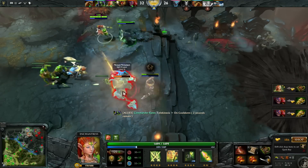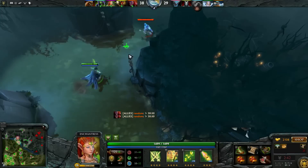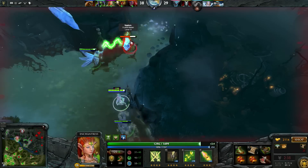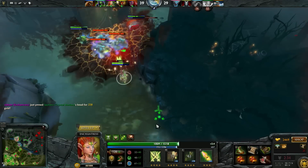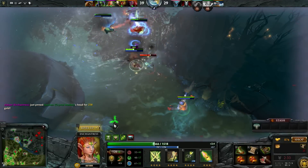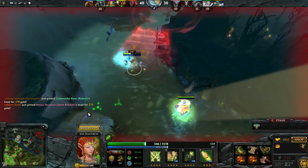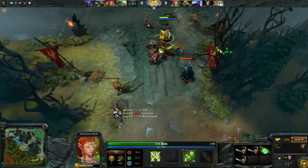When I started playing Enchantress, I would rush an Aghanims, but that item really doesn't do that much for her. It just increases her range a bit and gives some nice stats. The problem with the range is that you really can't punish people if they get close to you, and it can be quite hard to get away from them and then deal a lot of damage with your Impetus. Especially late game, it can sometimes be hard to deal a lot of damage with Impetus since if they just get close to you, your damage goes down a lot.